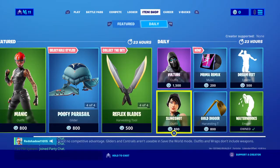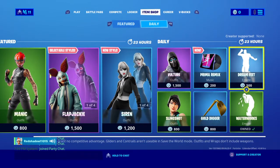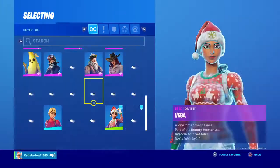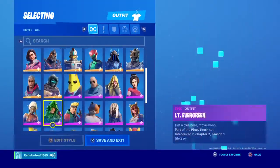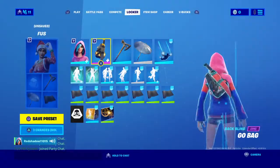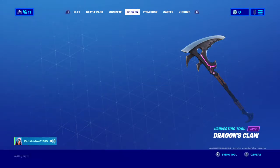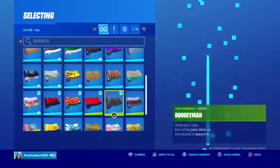Slingshot — yeah I guess. And finally for the Recon Expert — oh my gosh guys, if you do this really quick: go to your locker and change it to the farther skin, then change it back, then change it to a random skin, then change it to one more other skin, and also put a backbling — a really random backbling — then put a really dumb pickaxe.